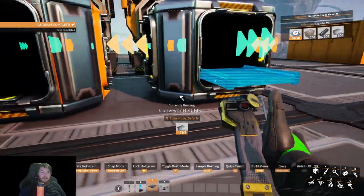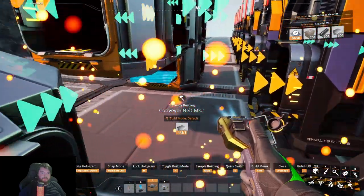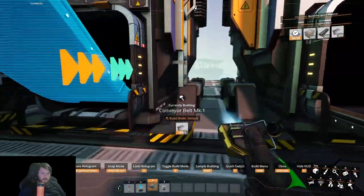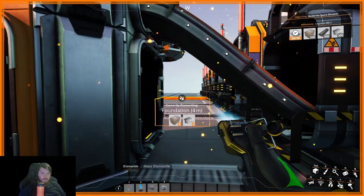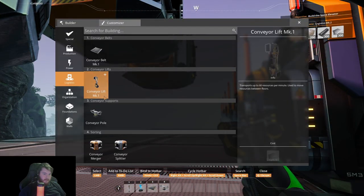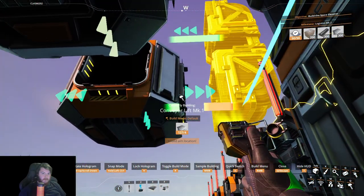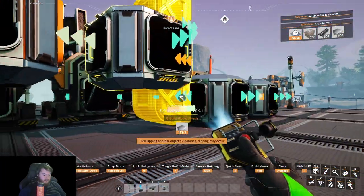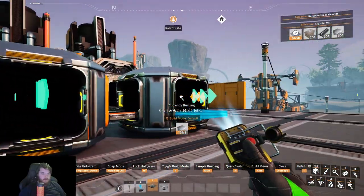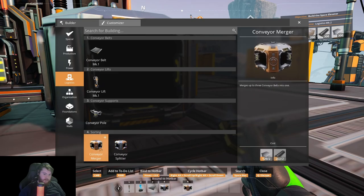Alright, so the first smelters are in. Let's get some conveyor belts hooked up to these. You go down there, you're going into that one. And then for this one, have we got conveyor lifts? We have, that's good. So you're going to come out of you and you're going to go into you. And I want conveyor between and between. I actually also want you assigned to four and five.